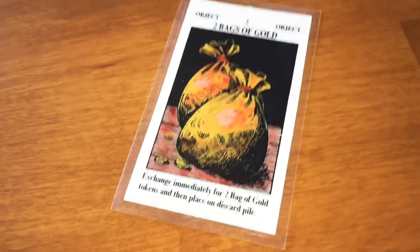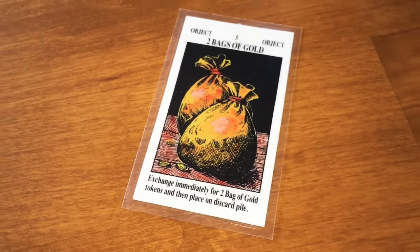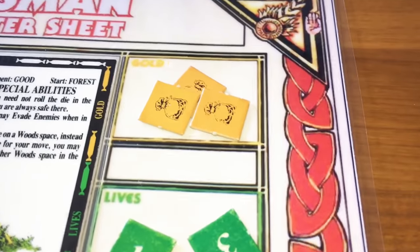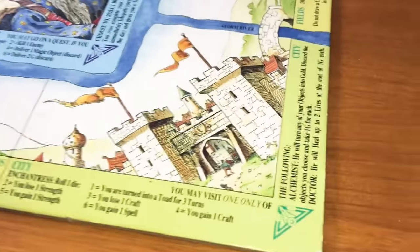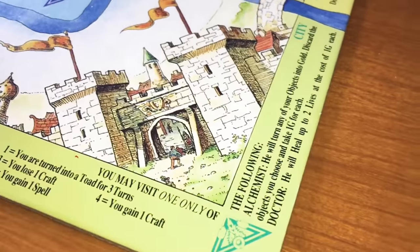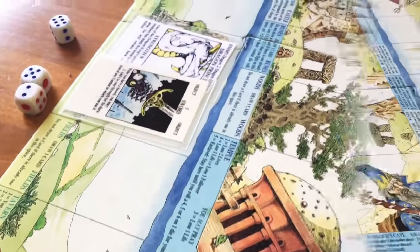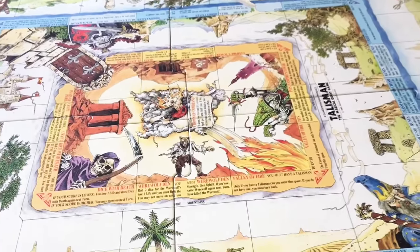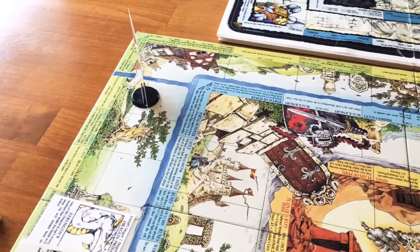Two bags of gold — exchange immediately for two bag of gold tokens and then place on discard pile. So we just add that to our gold space; we now have three gold to use. Gold can be used for doctors on the board to help you heal up your lives, and there are also options to buy items. The game is kind of referred to as the fantasy monopoly because it's a lot of just roll and move and follow the instructions on the space.